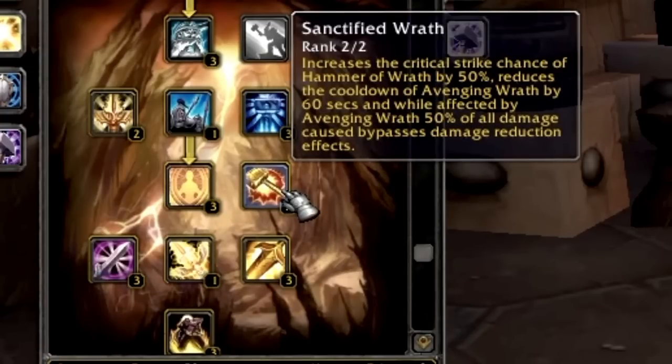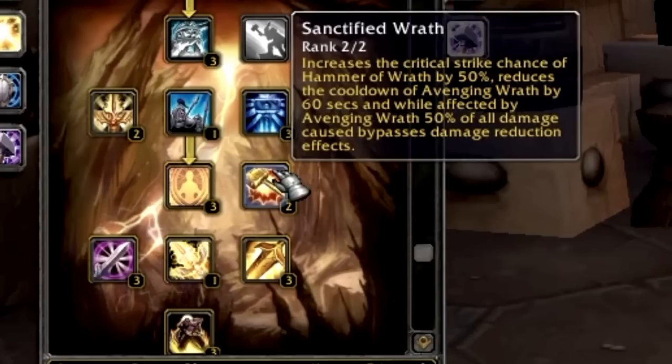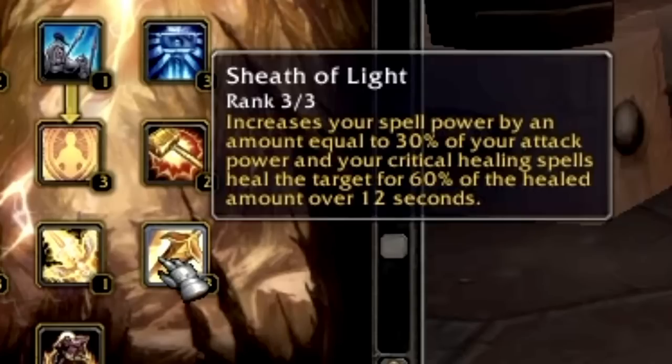Fanaticism remains mostly the same with an extra 3% crit. Sanctified Wrath increases Hammer of Wrath crit chance by 50%, reduces Avenging Wrath's cooldown by 60 seconds to a 2-minute cooldown, and while Avenging Wrath is active, 50% of all damage bypasses damage reduction effects. Swift Retribution means your auras increase casting, ranged, and melee attack speeds by 3%. Sheath of Light increases spell power by 30% of your attack power, and your critical heals apply a HoT for 60% of the healed amount over 12 seconds.